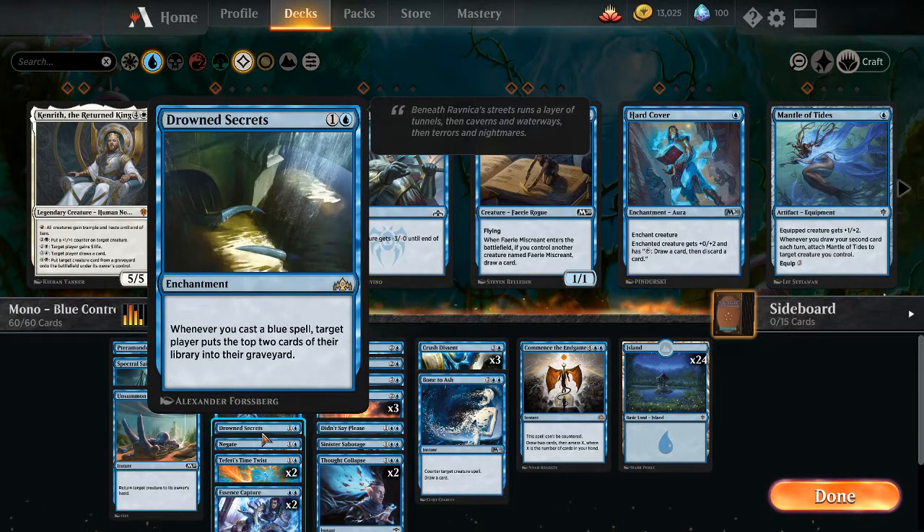Drowned Secrets for 1 and a blue. Whenever you cast a blue spell, target player puts the top 2 cards of their library into their graveyard. This is great — every time we play a card in this deck, except for land, it's going to mill our opponent for 2. Since most of our cards are instants, we're going to play them on our opponent's turn, which makes our life a lot easier.